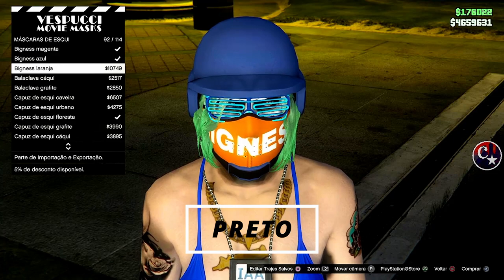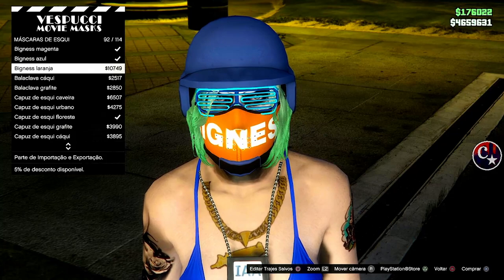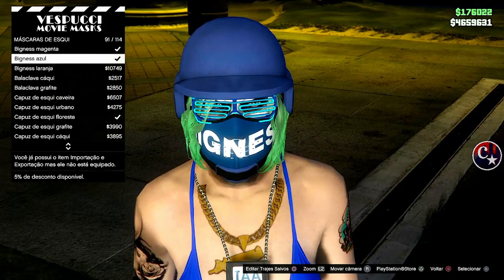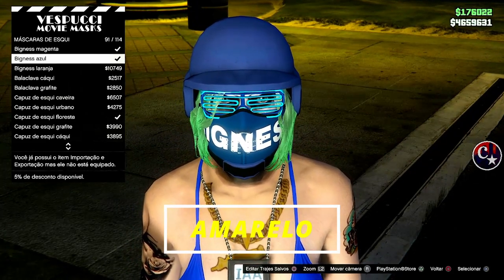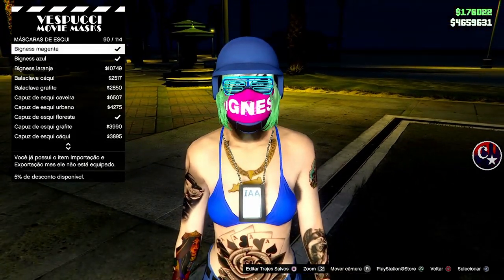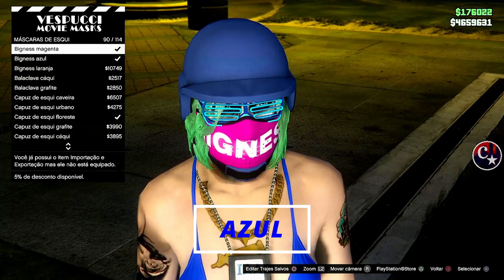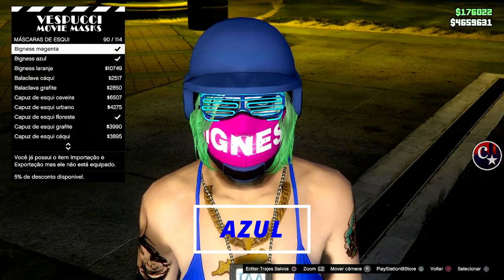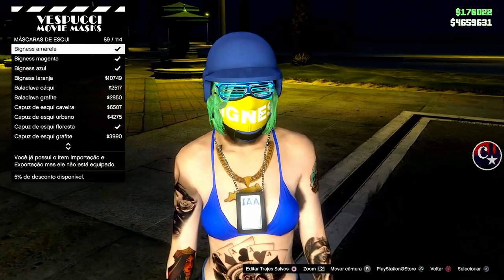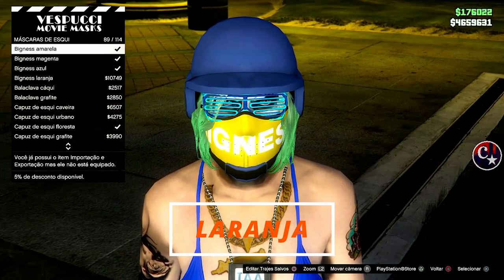Esta máscara Big Ness laranja vai dar o respirador moded preto — é moded, não é igual aquele que a gente compra na Armonation. Esta Big Ness azul vai dar o respirador amarelo — não precisa, porque obviamente a gente vai necessitar dele. Esta aqui, que é a cor magenta ou rosa, vai dar o respirador azul, que é o que eu vou estar fazendo aqui para vocês. E este Big Ness amarelo vai dar o respirador laranja.